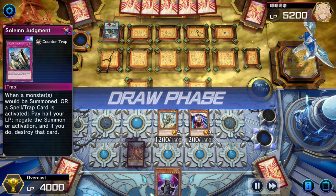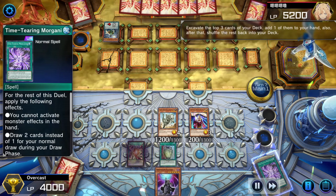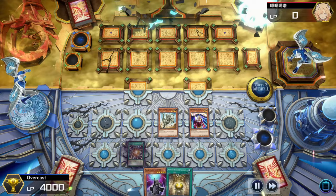And then back to us — we draw Pot of Duality, so we fire it off straight away. Our choices are Time Tearing Morganite or Moon Mirror Shield, so we take the shield. Our opponent sees it and surrenders the game.